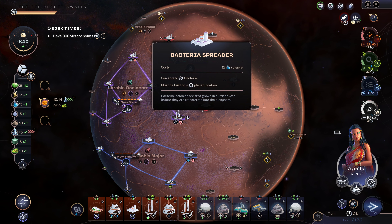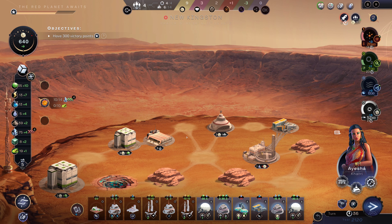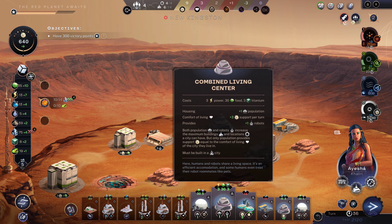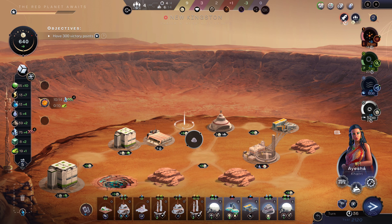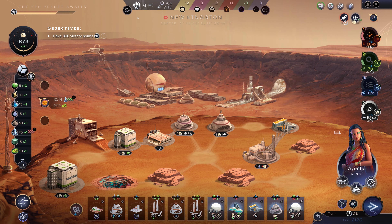I can actually afford another combined living center. We'll go with the combined living center — that gets me to two.